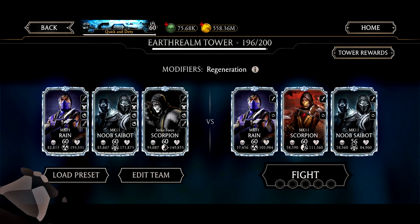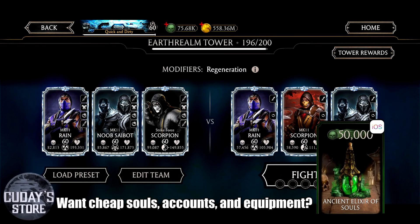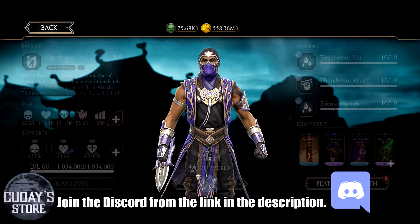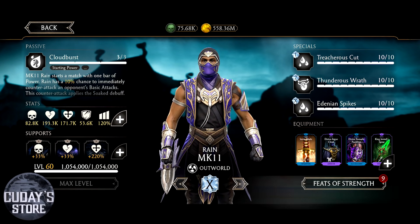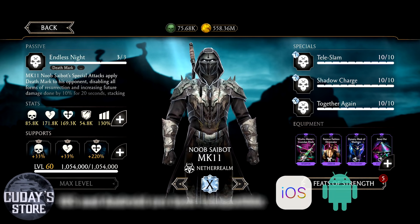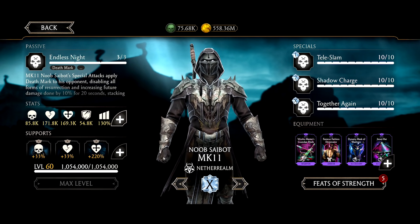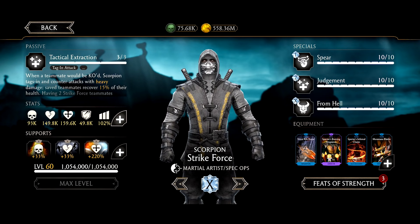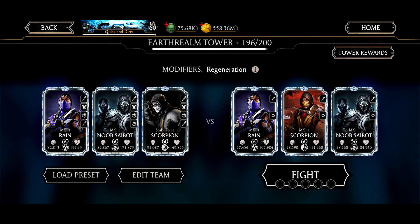What's going on guys, it's Cuday here, and today we're doing Mortal Kombat using Rain, Noob Saibot, and Strike Force Scorpion. Here are the equipments we applied — we're just going all out. We have a bunch of brutality gear on Noob Saibot, which makes his health insane. On Strike Force Scorpion we applied his brutality equipment, and the reason is you can get the block breaker on the specials.